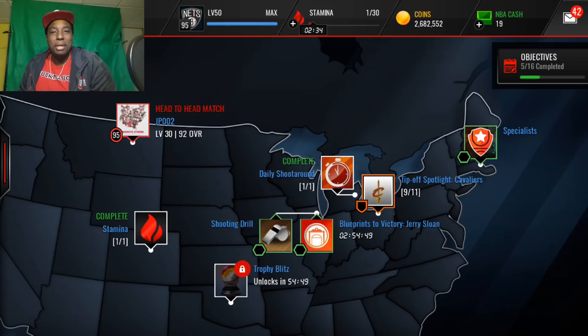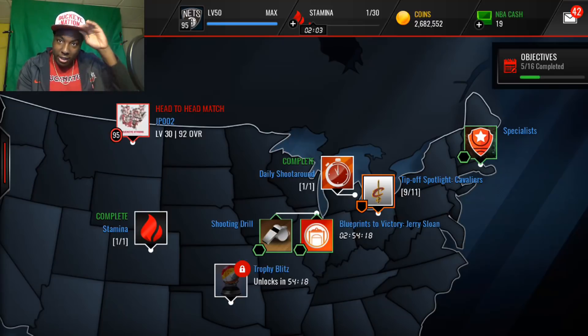What's going on YouTube, once again I'm back with another video. This is Road to the Top episode 41. If you guys haven't seen yesterday's episode, definitely go check it out — we pulled an insane 97 overall Kevin Love, posted him up for 3 mil, and he sold pretty quickly. Look at our coin balance now: we're sitting at 2.6 million coins, so that's definitely going to help us make some more upgrades to our team.